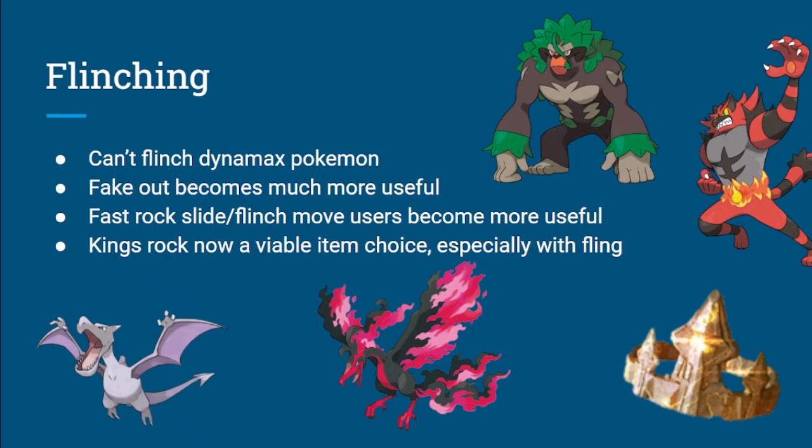That's a big part, as we've already seen during Series 10. But in addition to that, flinching in general — you can't flinch Dynamaxed mons, but you can flinch anybody now. Pokemon with fast Rock Slides or flinching moves — like Moltres-Galar's Fiery Wrath, a spread move that can flinch — that's really cool. It's more useful because not only are you using a strong STAB move, you get the opportunity to flinch, whereas previously if they were maxed, there was no opportunity to flinch them. King's Rock too — you can use King's Rock if you want to. It's not as common in VGC, but it's an interesting item, especially with Fling, because you can Fling King's Rock and it's basically like a one-time Fake Out.